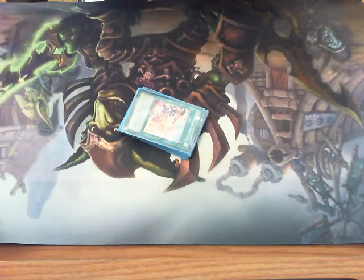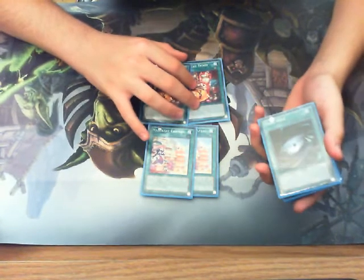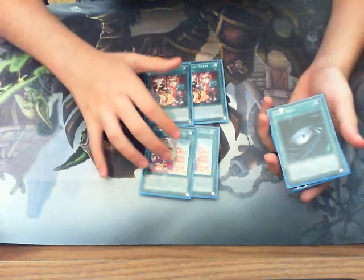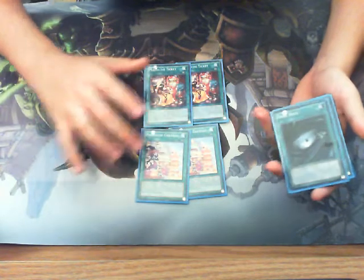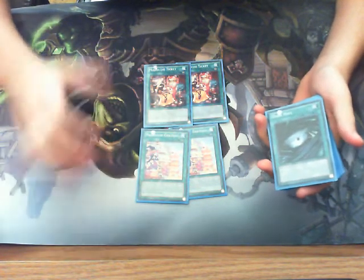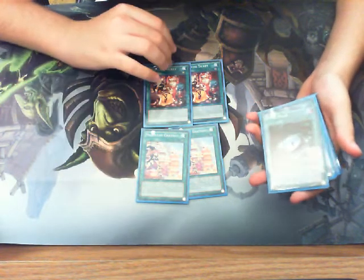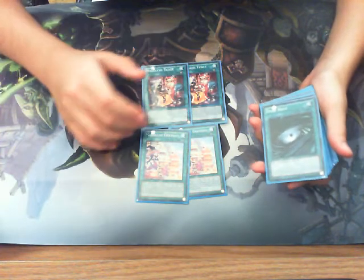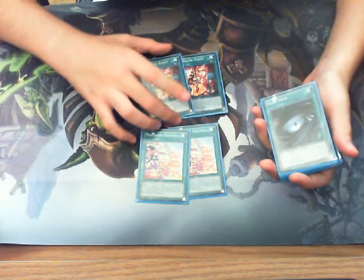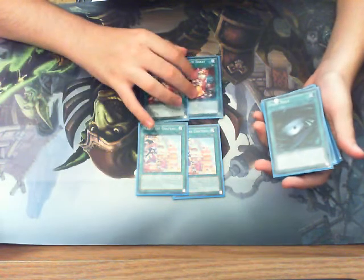Let's go into spells and traps now. For spells, I play 2 Chateau and 2 Ticket. Before we get into their effects, I just want to say that the reason I play 2 of each is because 3 is cloggy, and these cards can easily be searched out with Gelato's effect and recycled back into my deck with Yarmisu's effect. So 2 of each is the perfect amount — I wouldn't run any more or any less.